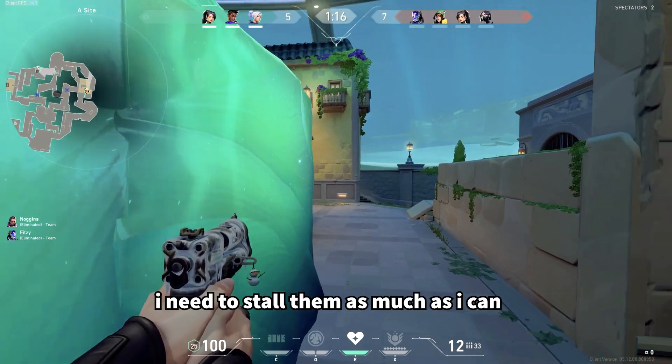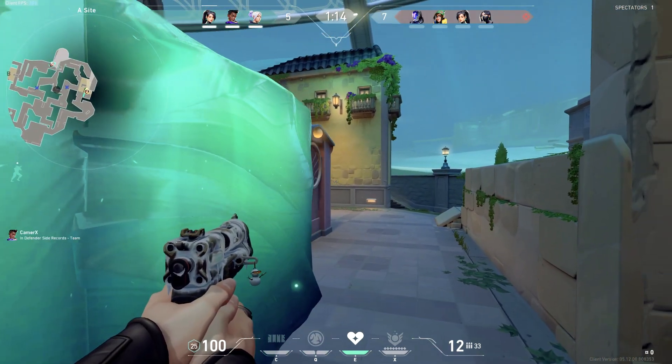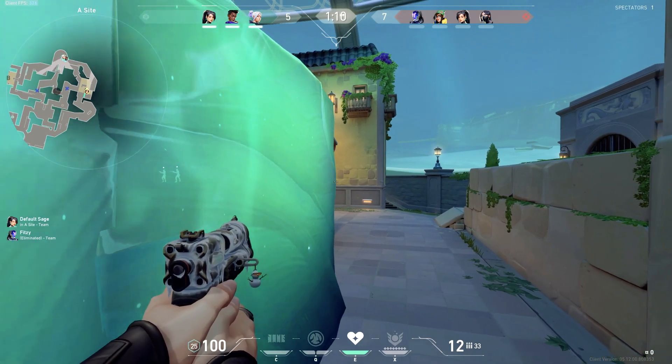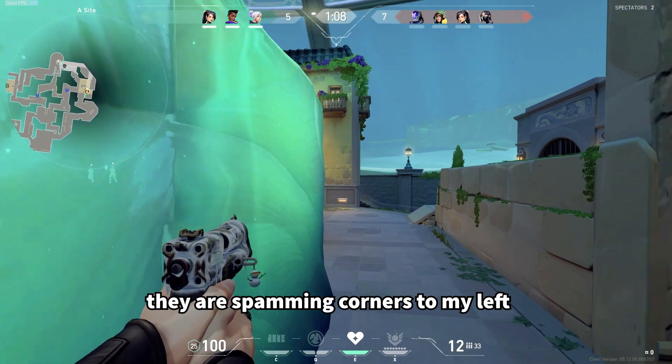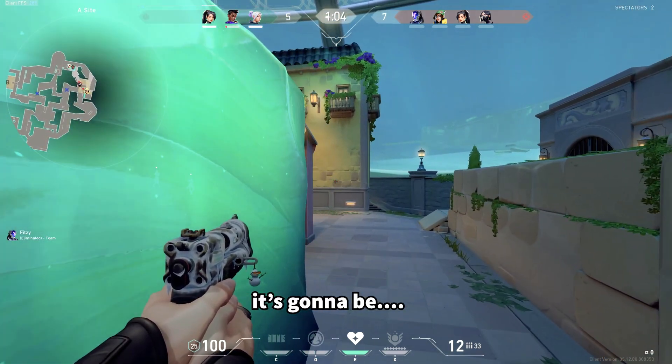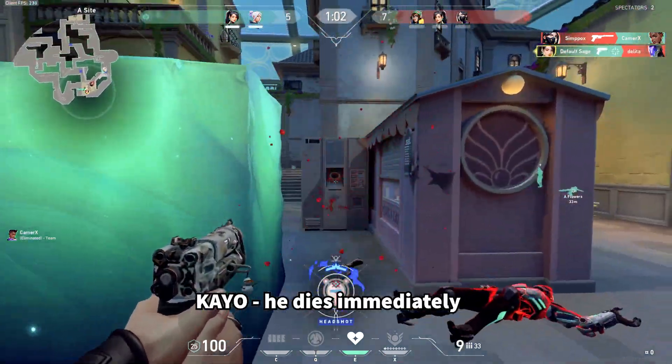My team's going to rotate through spawn, so I need to stall them as much as I can. It's a 3v4, so we need a little bit of luck to try to win this. They're spamming corners to my left. KO is going to approach, and he dies immediately.